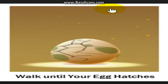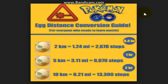Here is a list of how many steps you need for each egg distance. For a 2-kilometer egg, you need 2,670 steps — that's about 24 to 25 minutes of walking. For a 5-kilometer egg, you need 6,670 steps, which is about 1 hour. And for a 10-kilometer egg, you have to walk 13,300 steps, which is about 2 hours.